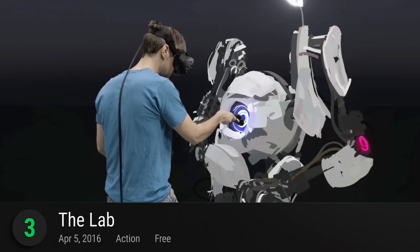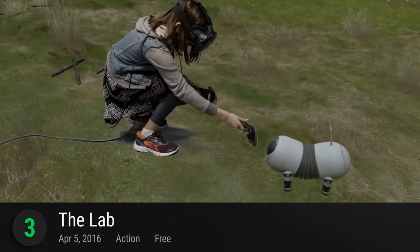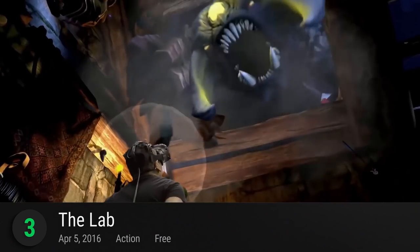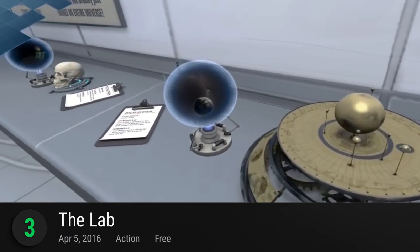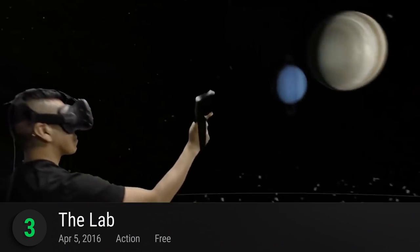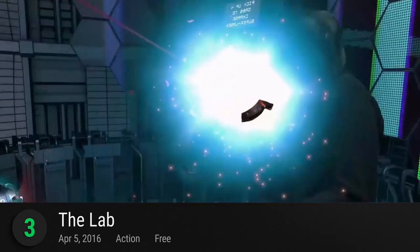Number 3: The Lab. Whether it's fixing a robot, fortifying your castle, or simply attending to a puppy, there's no better place to tackle the most menial tasks to the most extraordinary activities than in The Lab. You can explore your floor space and even teleport to different areas in the room as you decide which challenges and activities to take on. Valve introduces a varied handful of full 3D motion minigames in a seemingly confined and compact space.